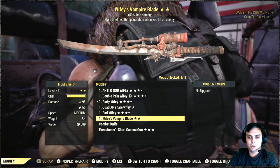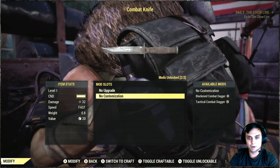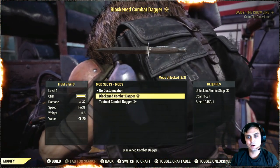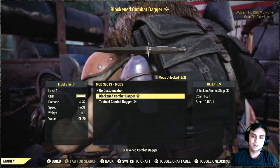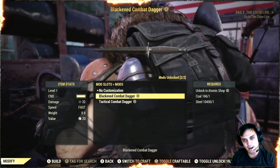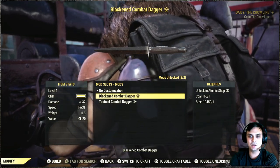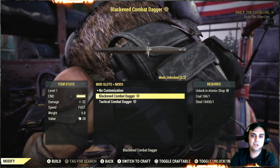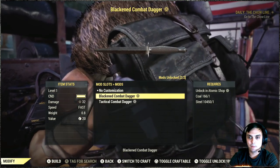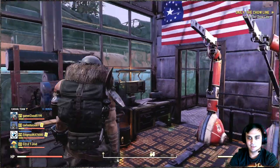Essentially, as soon as you've acquired the skin you will need your combat knife — you navigate over here, go to customization, and select which customization. In our case we're gonna take a look at the blackened combat dagger. If you're naming the skin 'black combat dagger,' how about you keep it the same here as well, because this is getting confusing sometimes. Imagine if I would have had like 20 skins. Anyway, here's our dagger.